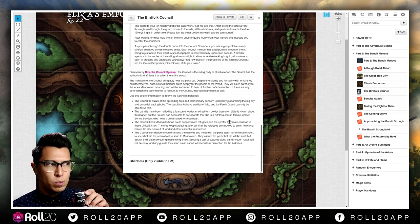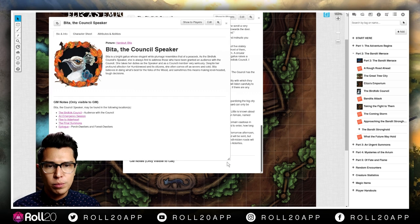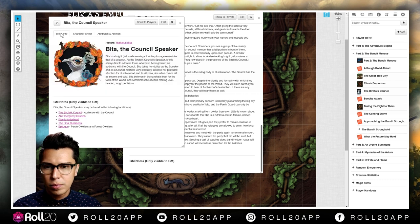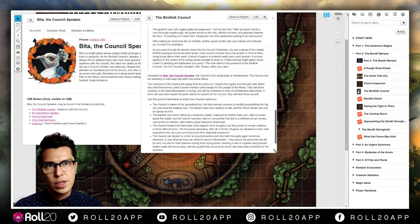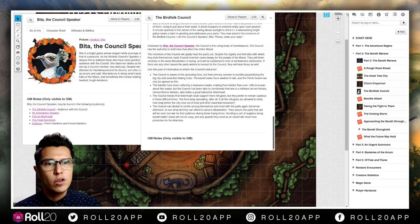That's what happens if you don't have a letter. If you do have a letter, they basically fast-track you right in. And the council speaker has white plumage...